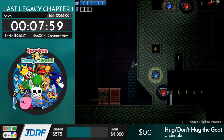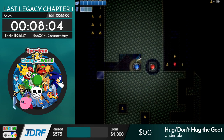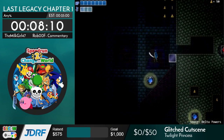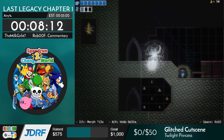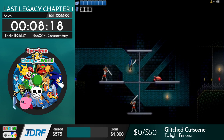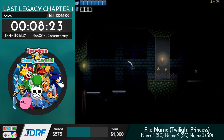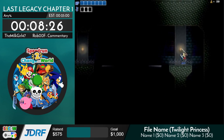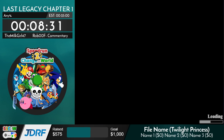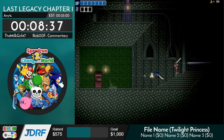So I guess there's weather effects in this game. We can roll this orb out and skip a large section over there. It's kind of hard to do quickly, but thankfully I got it quickly. I think my PB wastes a lot of time there — oh, a couple seconds.